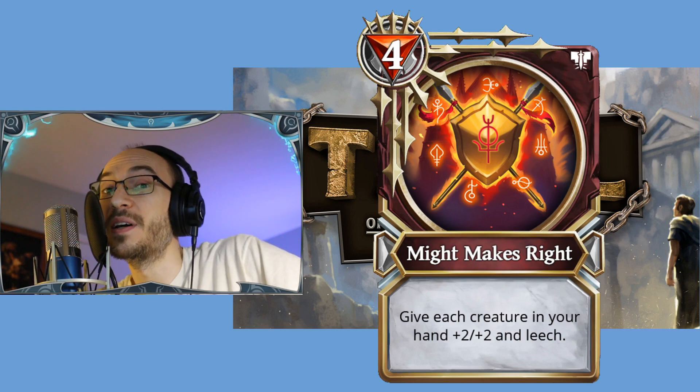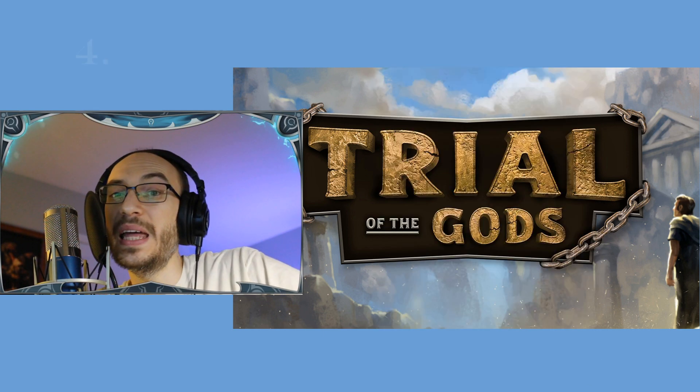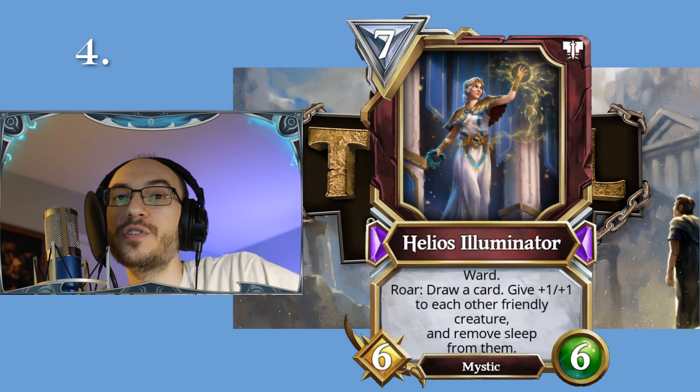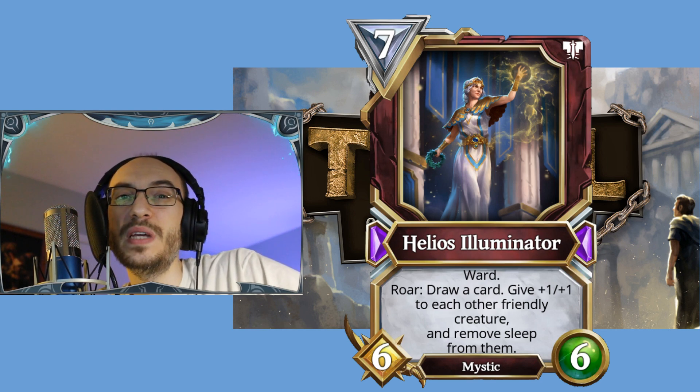Oh, and they also have Deadly because it's Onslaught. Coming in at number four, we have a neutral card: Helios Illuminator, a seven-cost 6/6 with Ward. Roar: draw a card, give plus one plus one to each other friendly creature, and remove sleep from them.